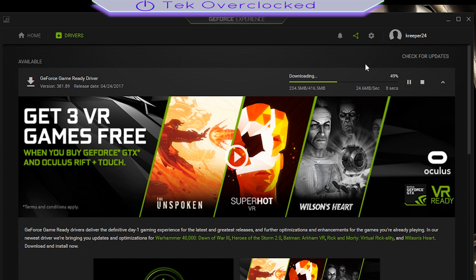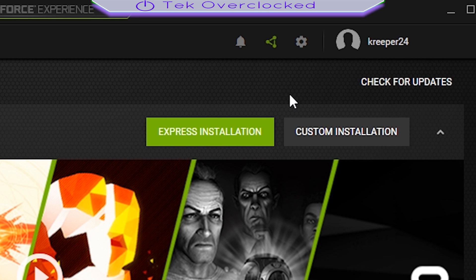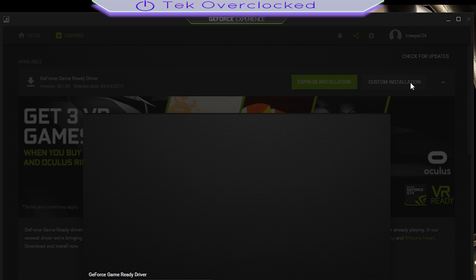What you want to do is go ahead and hit download on your available driver, as I did right now. Once it's done downloading, go ahead and select custom installation — the reason being you don't want any unnecessary drivers potentially causing conflicts with your computer.